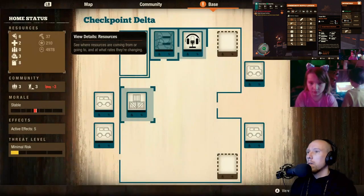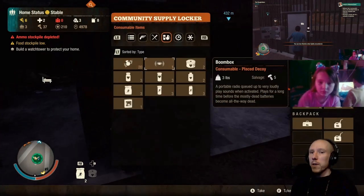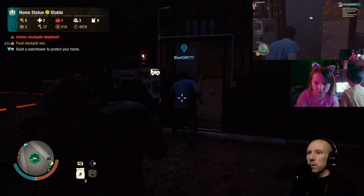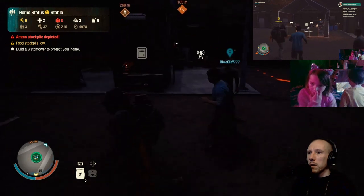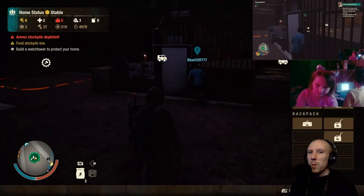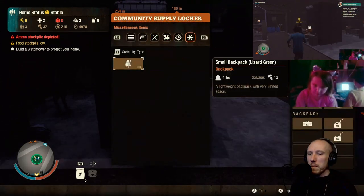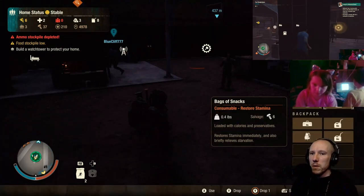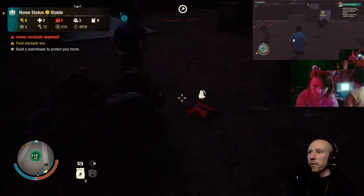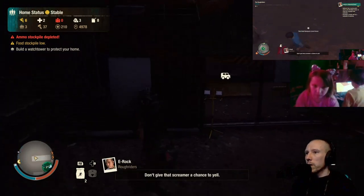I just equipped my gun again! You'll get it, you'll figure it out. Have you got some stamina items and health items? You don't have a backpack on! Yeah, because you told me to drop my backpack. No - you dropped the rucksack but you need a backpack. Come here, I'll get you one of mine - I'm going to drop this on the floor for you. Come over to me. Grab it. We've got a screamer! Pick it up.